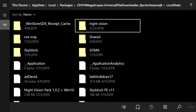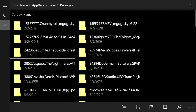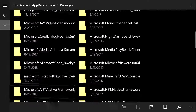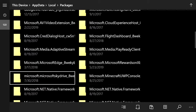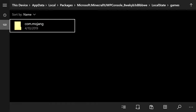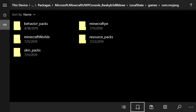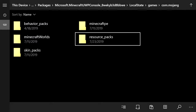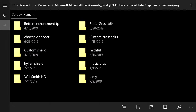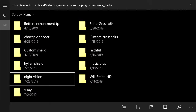Inside Local State you can see the Ore X-Ray and Night Vision folders. First, hover over Night Vision, press the pause button (three lines), and copy it. Go back to the top, click Packages, and find the Microsoft.Minecraft UWP Console folder — it might take a while to find. Open it, go into Local State, then Games, then Mojang. If you do not have a 'resource_packs' folder, create one: click the paper with the plus sign, name it 'resource_packs', and click OK. Open that folder and click the Paste button at the bottom right. Night Vision is now pasted in.